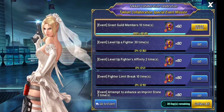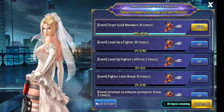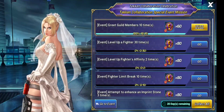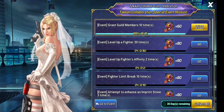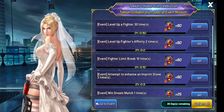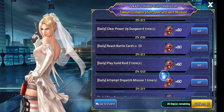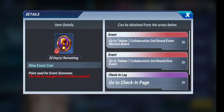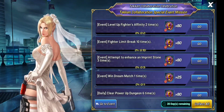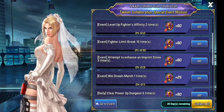Next we have this list of missions where you can actually get the bridal version of EX Nina for free. Just like previous collaboration characters such as Chun-Li or Soul Badguy, you simply need to complete these daily missions, earn coins, and of course summon in the banner where this character will be available to get for free.